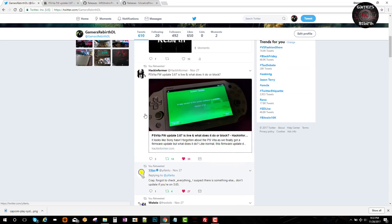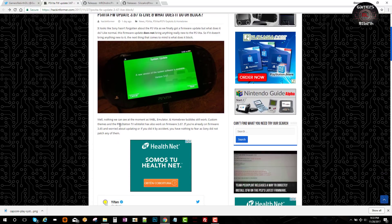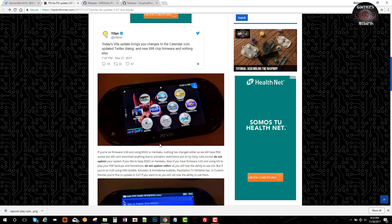Hack Informer did a really good article regarding the 3.67 update — I'll leave that link in the description. He suggests not to update, and he tested that emulator bubbles and emulators work on 3.67. It was basically just an update for enhancements: calendar icon changes, updated Twitter dialog, and Wi-Fi chip firmware. If you're on 3.60 or 3.63, do not update — you will lose your hack.